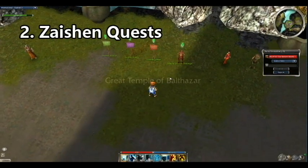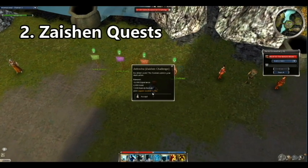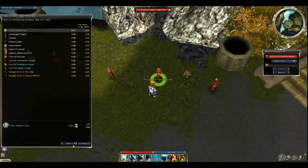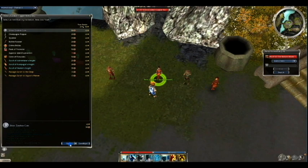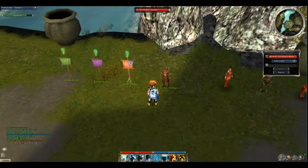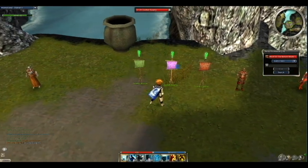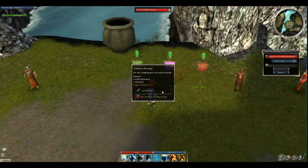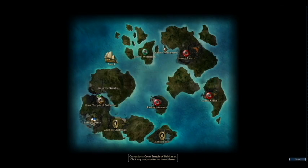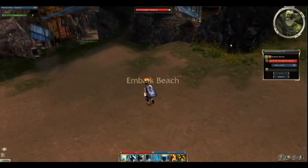Next on the list is Zaishen quests — definitely underrated as a money-making method, especially when you turn them in during double points week and convert the rewards into gold coins. Gold coins are currently four to five ectos each in 2017 around Halloween time. It's a really easy money-making tip because you can title hunt with multiple characters and repeat quests. Whether you're doing combat missions, bounties, or vanquishes, you enjoy the game while making money — definitely number two on the list.